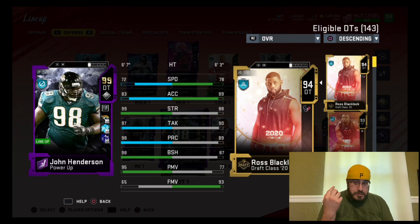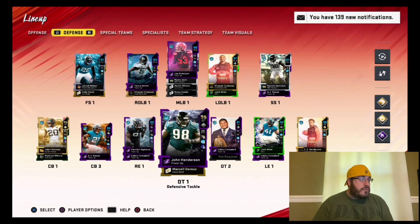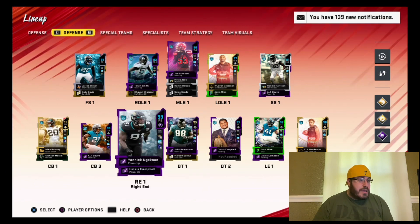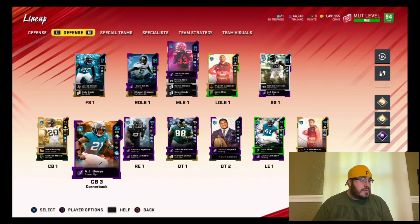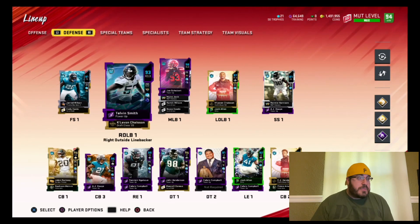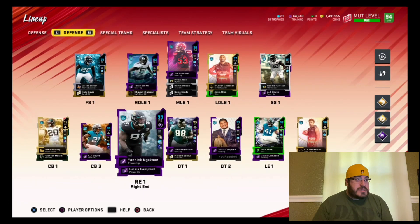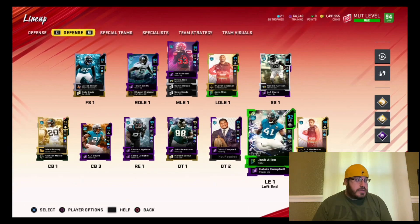I might need to change around the chemistries a little bit because I think his block shed should be a 99. But he doesn't look bad at all — he will definitely help out the squad. Hopefully AJ will get a power-up expansion, and Tom Smith definitely needs one too. It'd be nice if the other cards got upgrades as well.